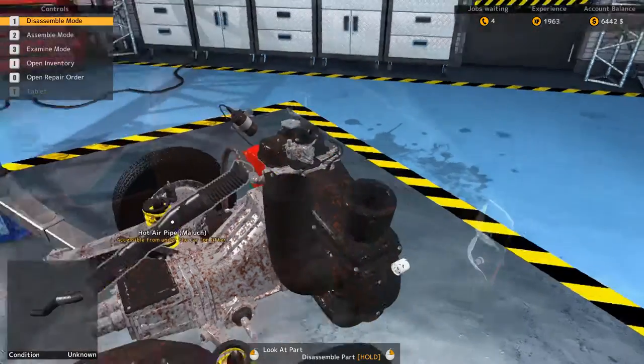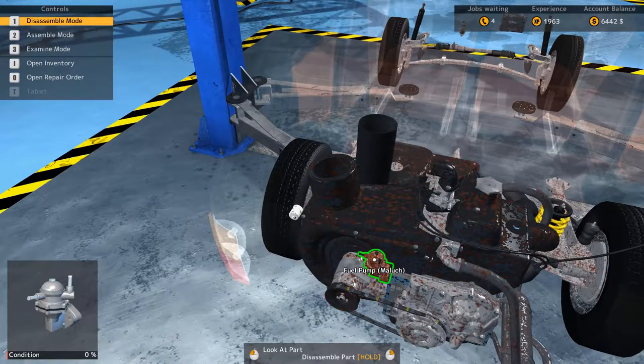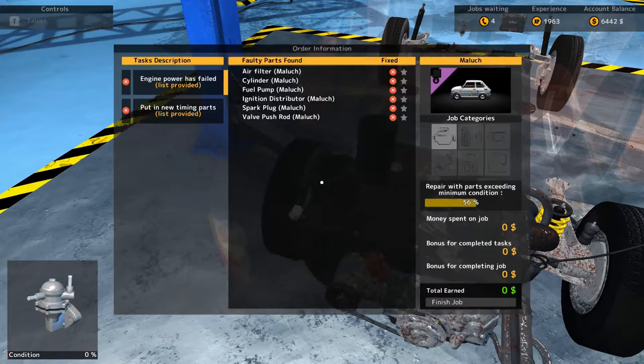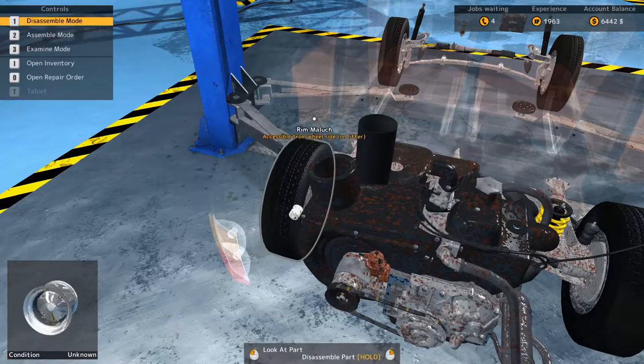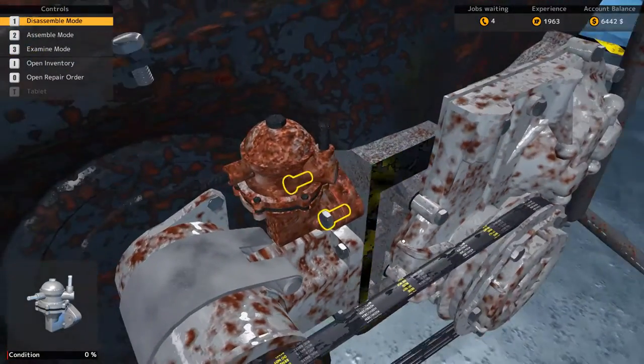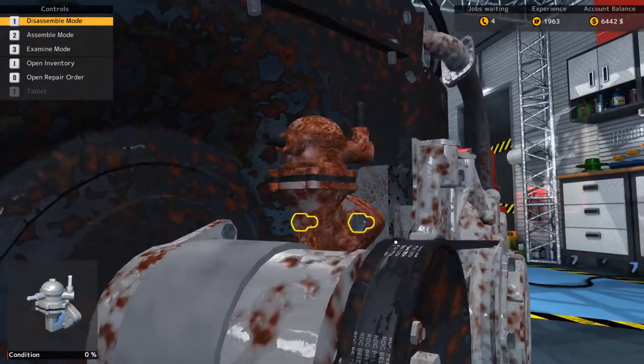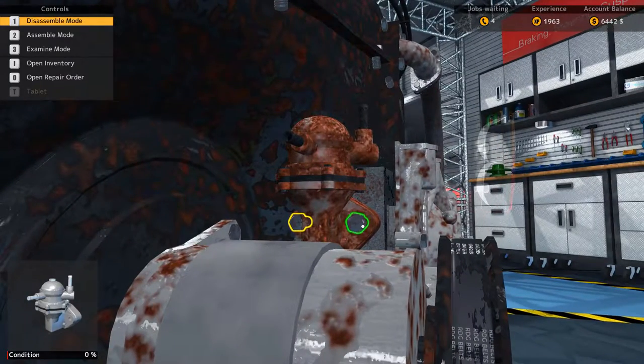The next order of business — looking down here, this looks pretty bad. Fuel pump — yes, that's on the order. Let's see how bad it is. A couple of bolts are holding it in. Moving the camera down for a better look — and there we go, fast unbolting like before.